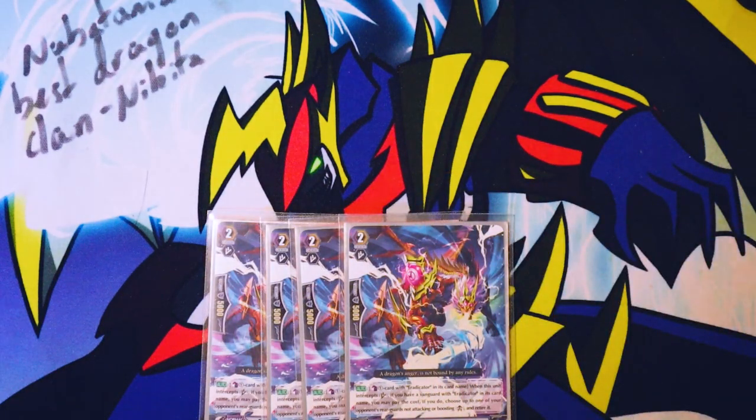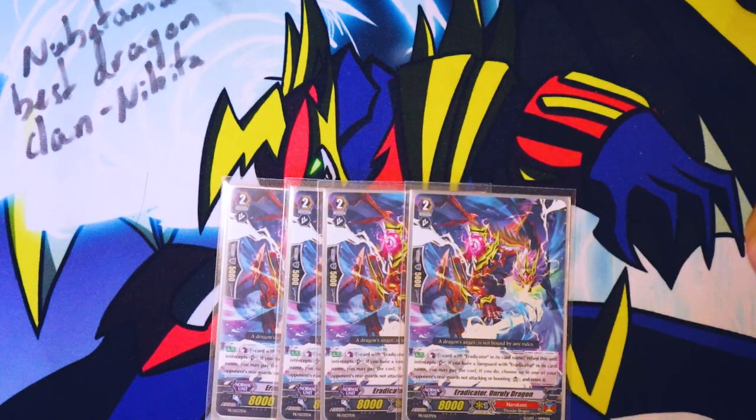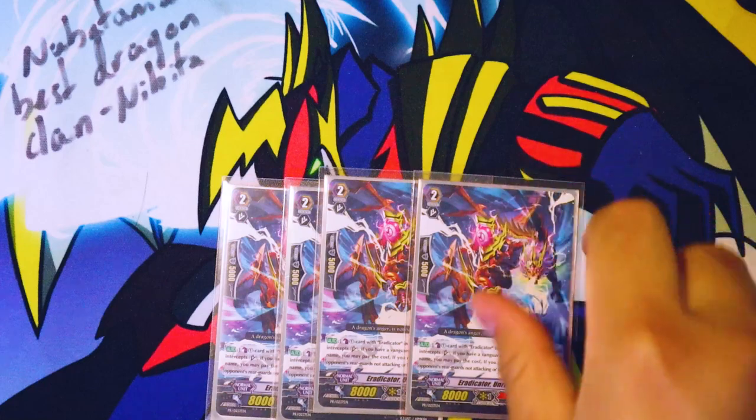Four Unruly Dragon — special counter blast one. For those of you who might not know what a special counter blast is: it's a subclan-specific counter blast where you have to counter blast an Eradicator. That was a really big thing during the Break Ride era. When this unit intercepts, if you have a vanguard with Eradicator in its card name, pay the cost. If you do, choose up to one of your opponent's rear guards not attacking or boosting and retire it.